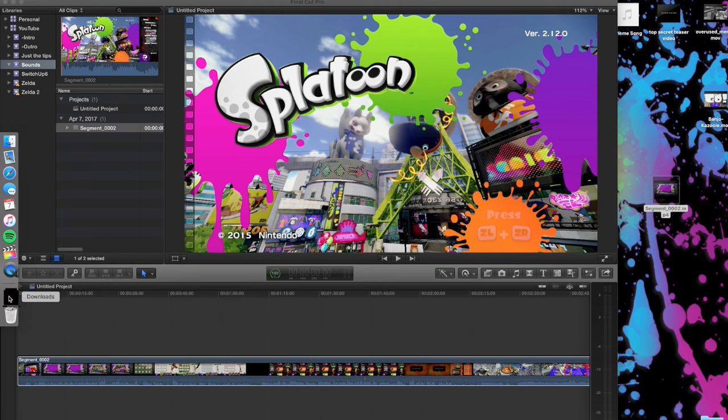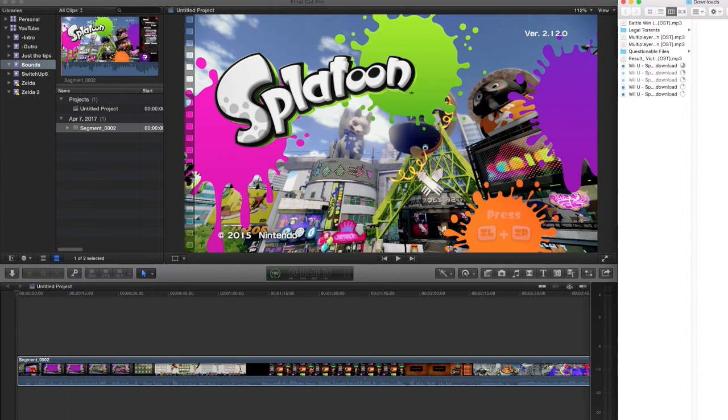Once you get all the sound effects downloaded, you can go ahead and move on to the next step, which is going to be adding the music in and clipping the footage around that music.